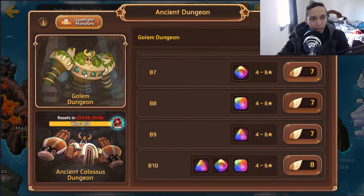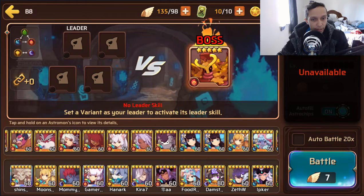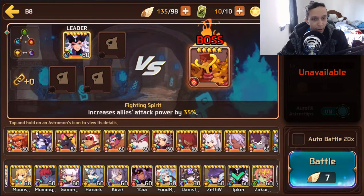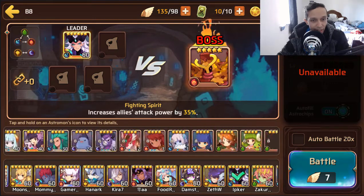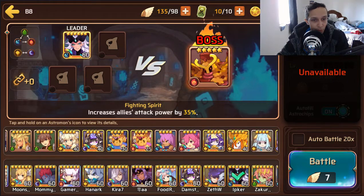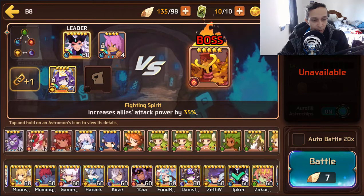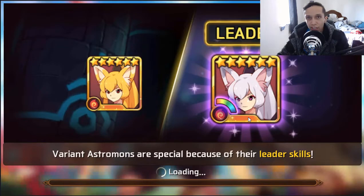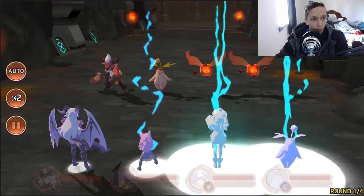Let's go ahead and give her a shot in Golems B8, where I believe she can actually just solo it. She has that lovely passive where it increases allies' attack power by 35%, which is lovely. I don't have an evo 3 Balrona — I finally pulled a wood one not too long ago but haven't gotten around to that yet. We'll bring in Mandragora too so hopefully these dudes just die and we can let Balrona do what she needs to do.